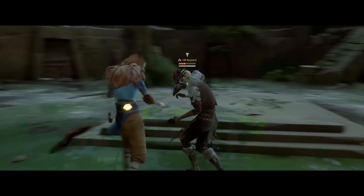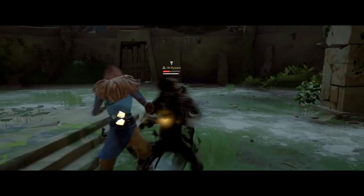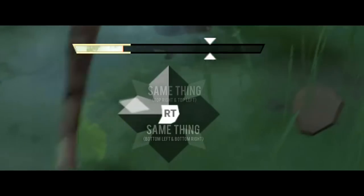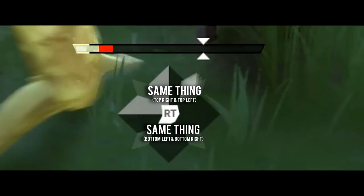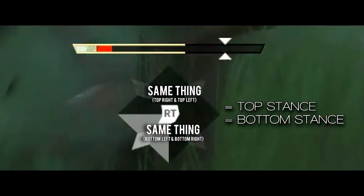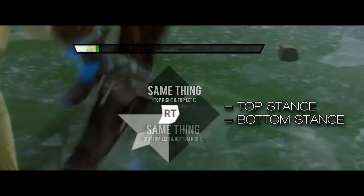Like every style, Phajan style does have special movements. For top left stance and top right stance, they do the exact same thing. For bottom left stance and bottom right stance, they also do the exact same thing. So with that being said, we're going to make a quick reference here: top stance will refer to top left and top right, and bottom stance will refer to bottom left and bottom right.